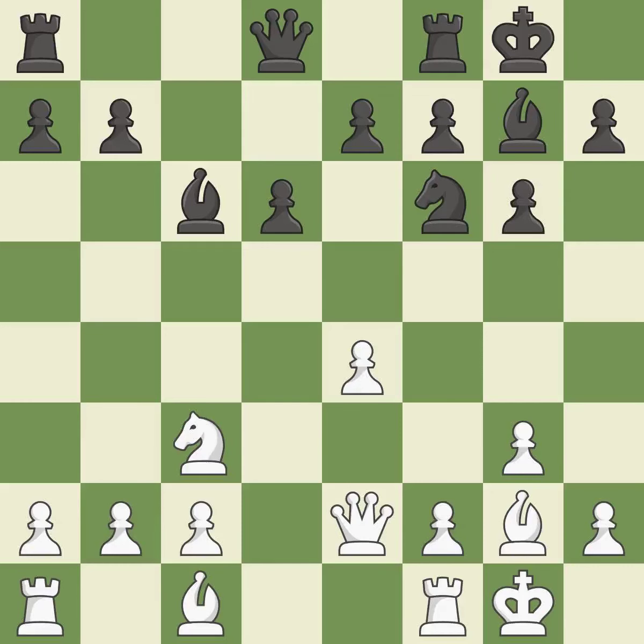Castling gets the king to a safer square, out of the center of the board, while also developing a rook. Castling to the same side of the board as the opponent avoids some of the attacking associated with opposite-side castling. This misses a chance to link together rooks.